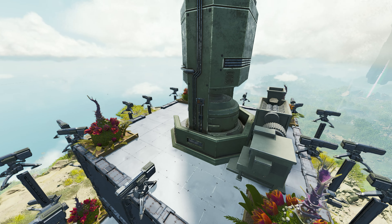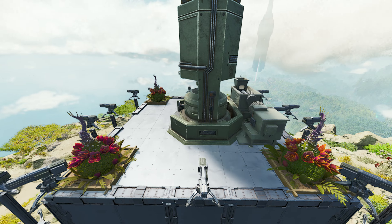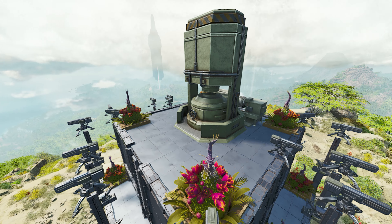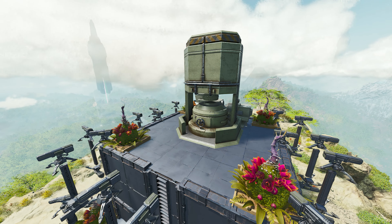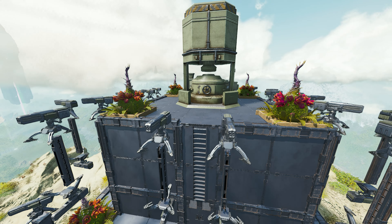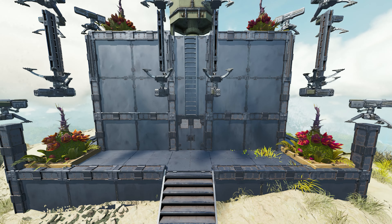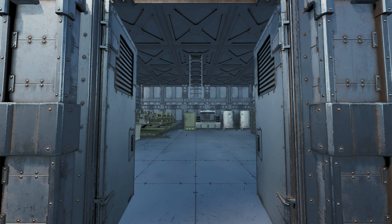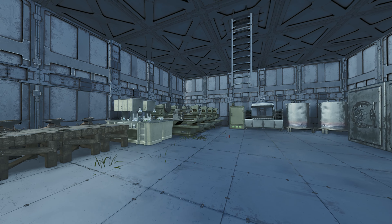On the roof of the base, we have an Indy Forge and an Indy Grinder. Underneath the Indy Forge, there's a nice little hole where you can easily access it and pull your metal out and put it in a vault. On the front, there is a nice little ladder for getting up on the roof, making it super simple. There's enough room to land a Quetzal on top of the roof and easily keep farming.